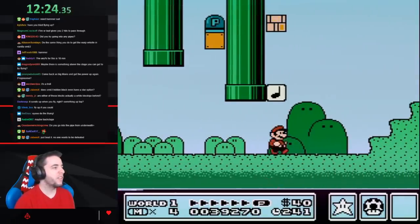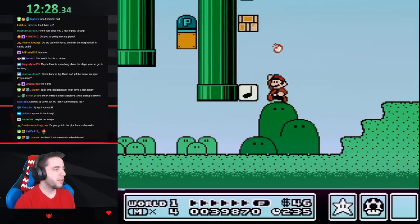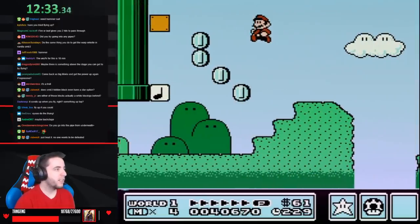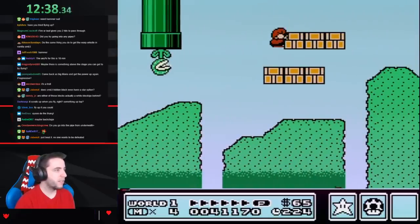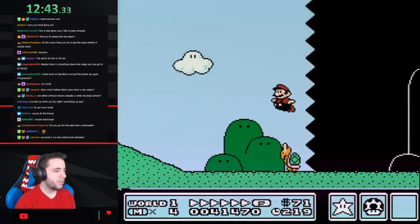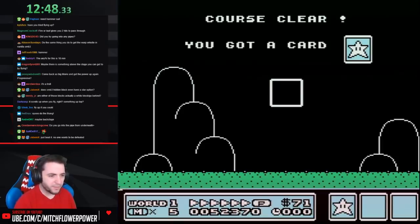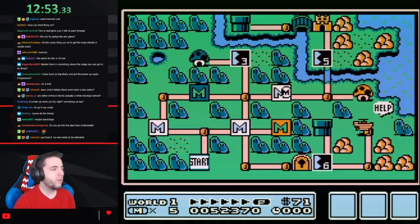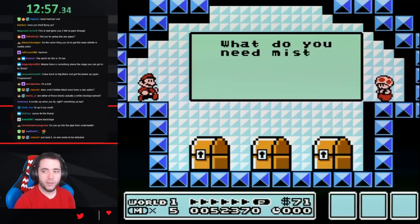What the heck — what is with all this out-of-reach stuff? Hold on, that fire's still coming. Fuck yeah, we got it. Nice. I wonder if there's any coin secrets in this. Yeah, you go into the pipe from underneath. Here's a mushroom. We'll see what we can do.